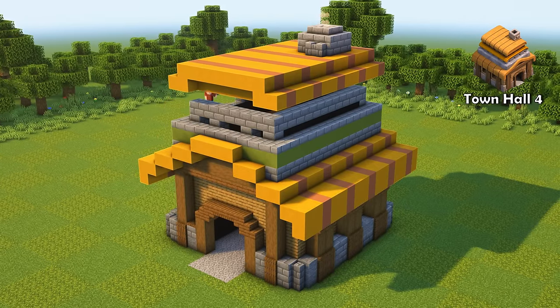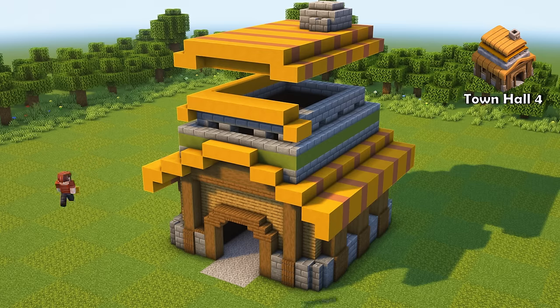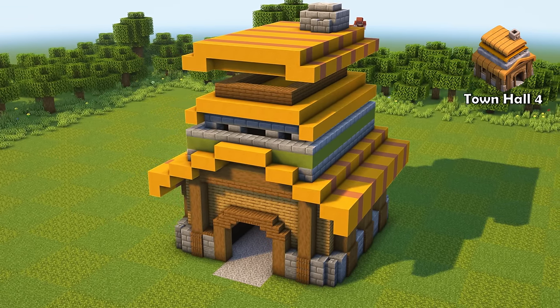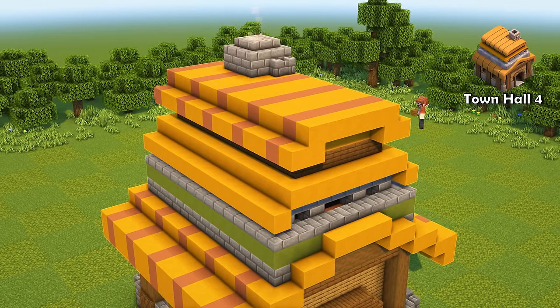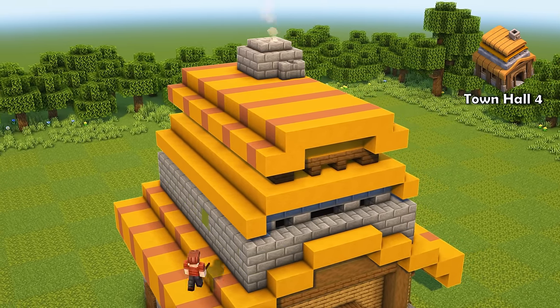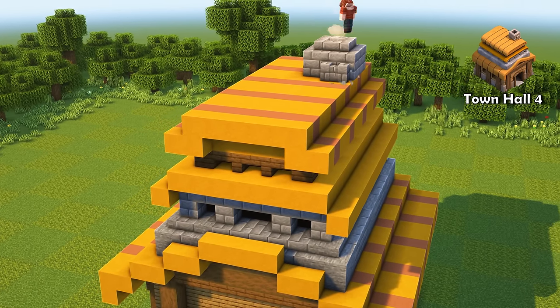Town Hall 4 expands further into the sky with another small room on top, this time with wooden walls. With the extended space, the building gets a lot more windows — they add a lot of detail to the build. I bet you get a nice overview of your base with all these windows. It's really nice to see how the town hall changes after each upgrade.